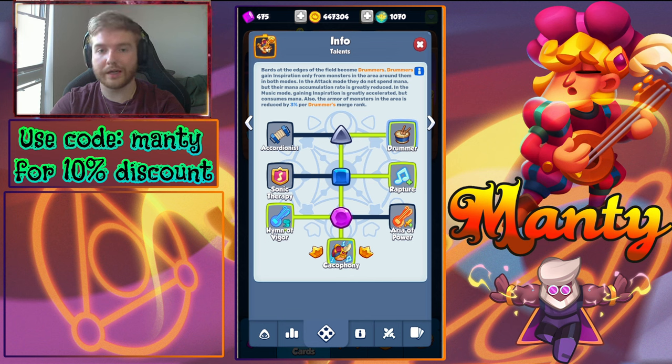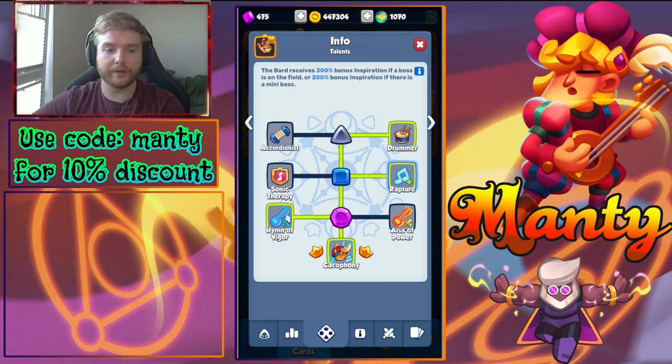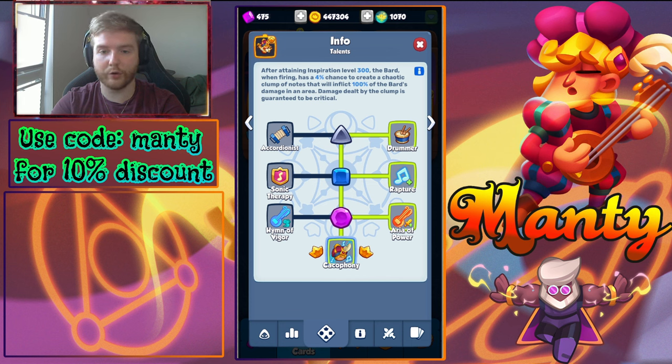Drummers also reduce armor of monsters according to the sum of their merge ranks. The Level 11 left side talent gives your BARS a chance to cleanse any negative effects when receiving inspiration levels. The Level 11 right side talent collects 3 times more inspiration if a boss is on the field and 2 times more for a mini boss. The Level 13 left side talent grants an attack speed boost after leaving music mode, while the Level 13 right talent grants an attack damage boost after getting enough stacks of inspiration. The Level 15 talent gives BARS a small chance to create a chaotic clump of notes that deals area damage, and this damage is always guaranteed to be critical.